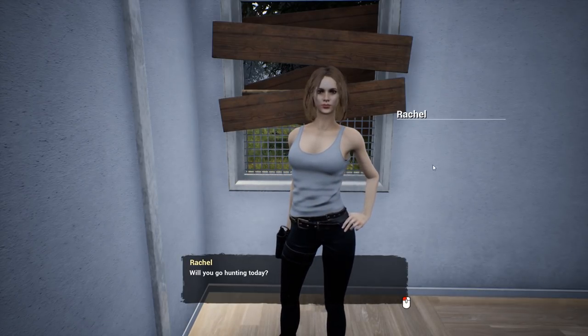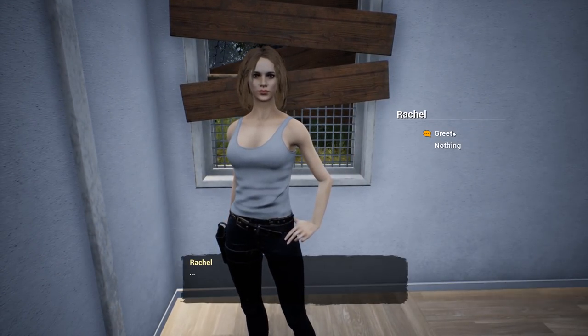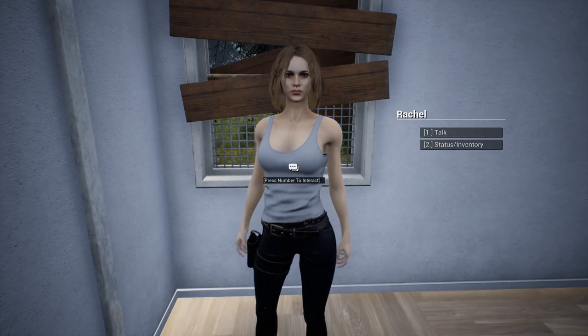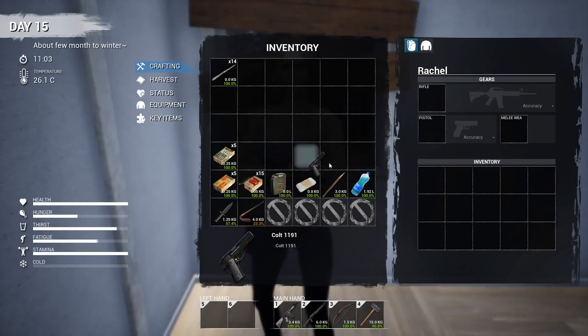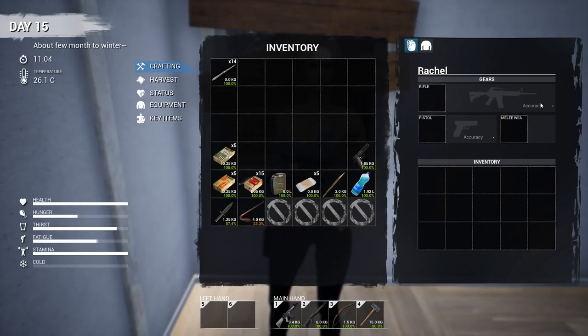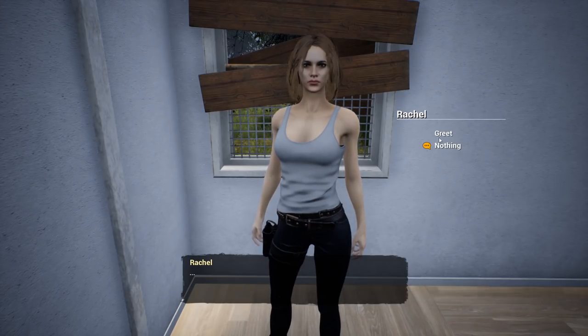Let's talk to her. She asked 'will you go hunting today?' and then 'I'm afraid our food won't be enough.' Let's look at her inventory. You can give survivors guns and stuff, but I don't give them guns - they're not that good with them. You can also give them items like an axe and you can make them cut trees for you.